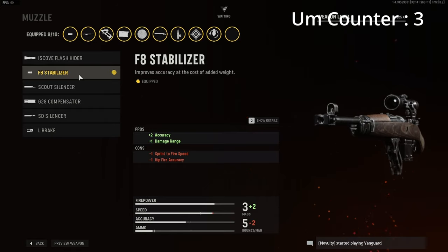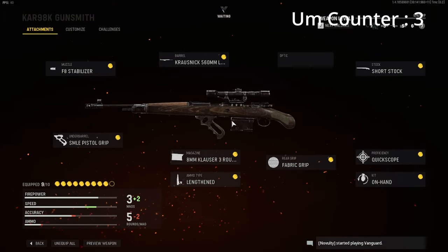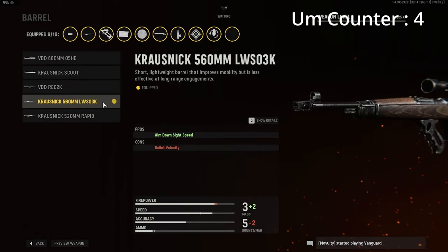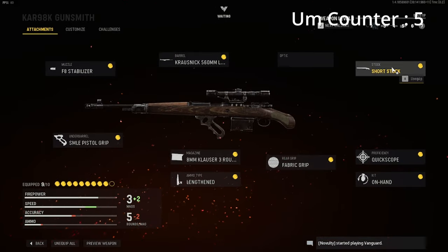You can even no-scope and it actually hits, which is crazy. I wonder what they have for the actual hip-fire accuracy on this gun — I'd really love to check that out. For the barrel we have the Krosnick 560mm, which boosts aim down sight speed. It does lower the bullet velocity but I don't really see a difference. No optic — the regular sight is good enough for me.